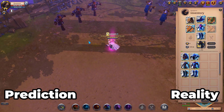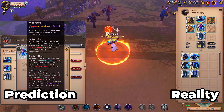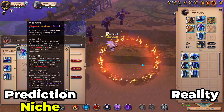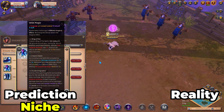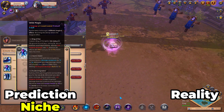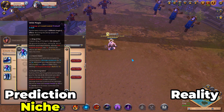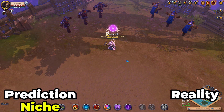Next up is Fail Scale Robe with the Wild Magic ability. My prediction for this one was that it would be niche but viable in instanced content for ranged DPS specifically — pretty niche, and not for fives, but mostly for 10v10s and 20v20s. That was pretty much spot on. This does have niche applications.